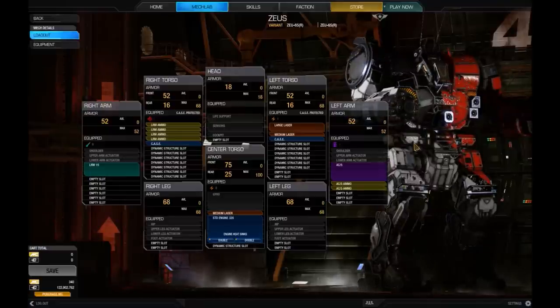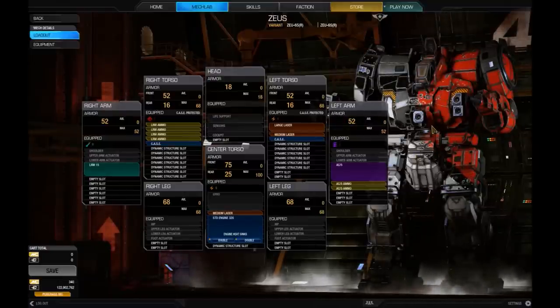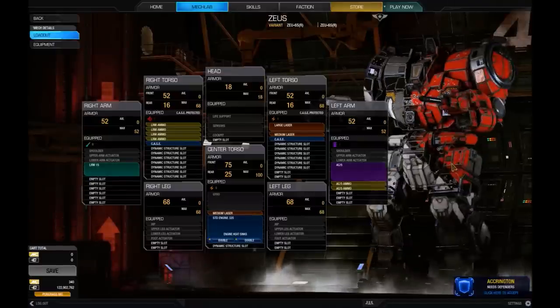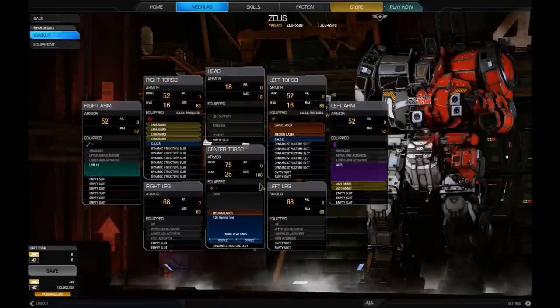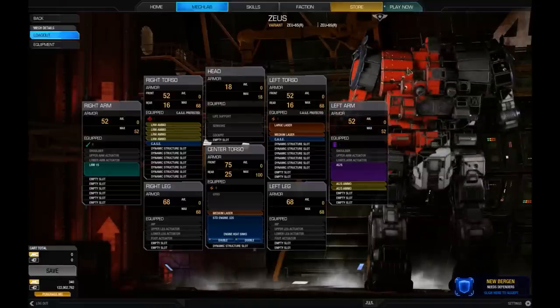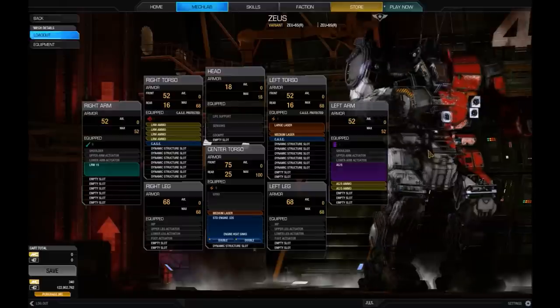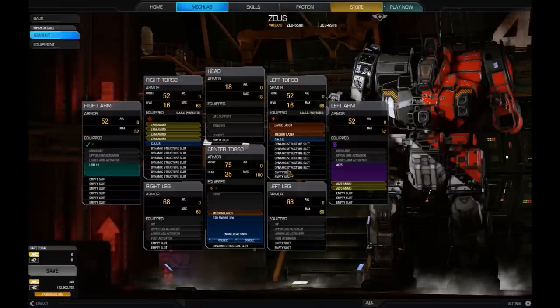The LRM-15 is, in my opinion, the real punch of the Zeus, because the AC-5 is just good for picking targets at range that are standing still or to combine with the lasers. The three lasers I fire in conjunction at medium range targets anyway, so it's the LRM that I'm hoping to do the most damage with. I've added CASE in each side — I put CASE in the left torso for ammo explosions in the left arm, which could travel over to the left torso and blow up the weapons, plus it also just made up half a tonne.